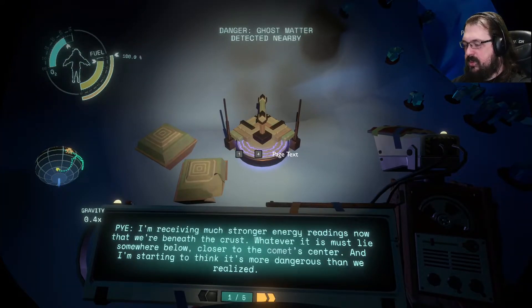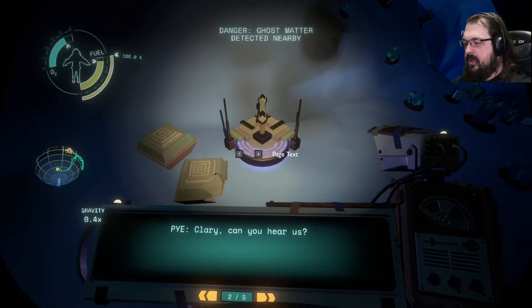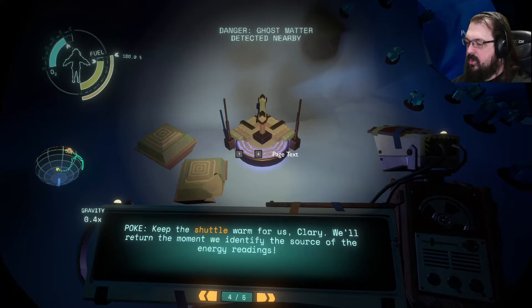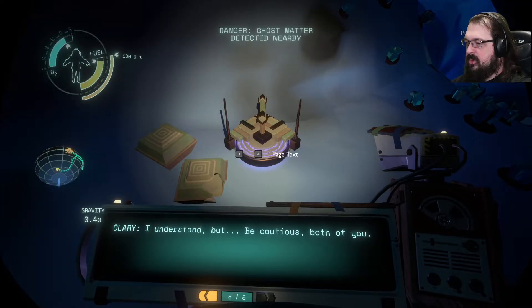I'm receiving much stronger energy readings now that we're beneath the crust. Whatever it is must lie somewhere below, closer to the comet's center. And I'm starting to think it's more dangerous than we realized. Clary, can you hear us? Yes, but your voices are faint — I fear we will lose communication entirely if you continue any deeper. Keep the shuttle warm for us, Clary. We'll return the moment we identify the source of the energy readings. I understand, but be cautious, both of you.